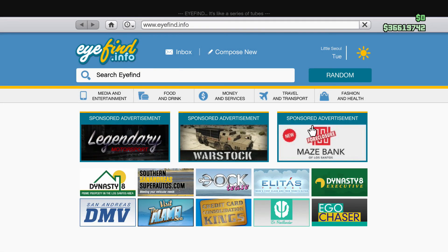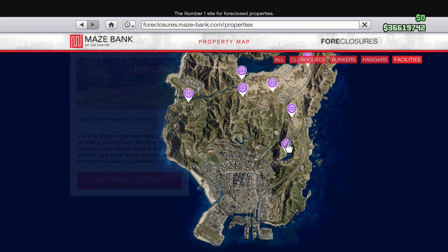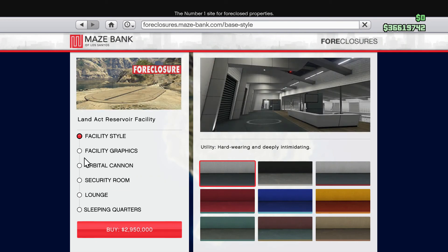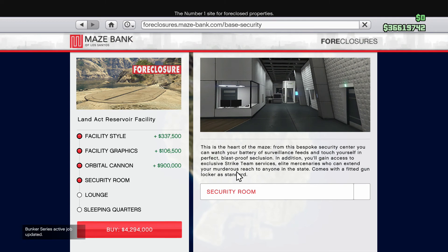Before you even get started buying any vehicles, the first thing you must do is purchase a facility. On the map you can see all the spots where you're able to purchase one. A lot of the new DLC vehicles can only be purchased if you have a facility first, so there's no getting around it. Once you find a location, you can go ahead and customize it according to your budget, and then you're able to start purchasing the new DLC vehicles.